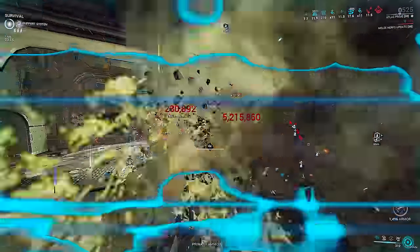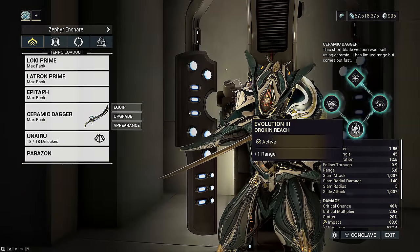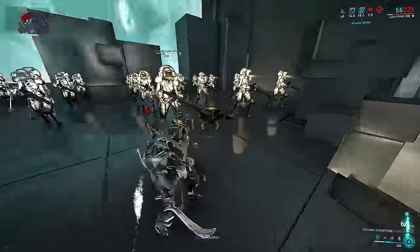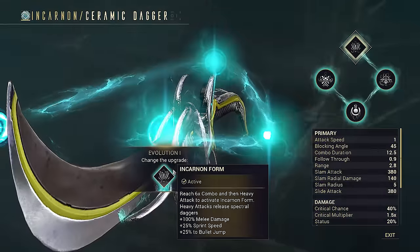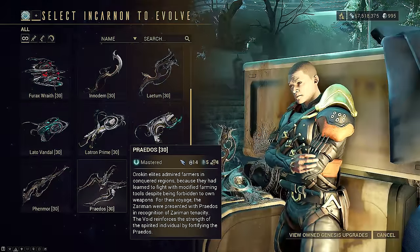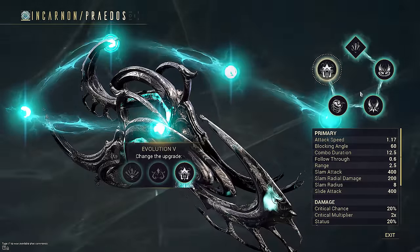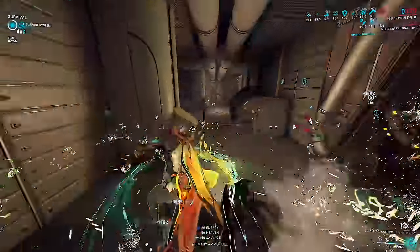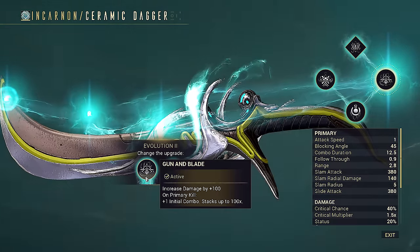Let's get into the incarnon tree perks. All second generation incarnons only have four perk trees instead of five. Activating incarnon mode is done by reaching a certain combo threshold and heavy meleeing. All melee incarnons give plus 100% melee damage as a mod and extra parkour buffs. These parkour buffs are still inferior to Praedos if you specifically only want movement, but they are near-mandatory for those melees to be viable. The second perk gives more innate damage, with the bonus effect being even more innate damage or initial combo.